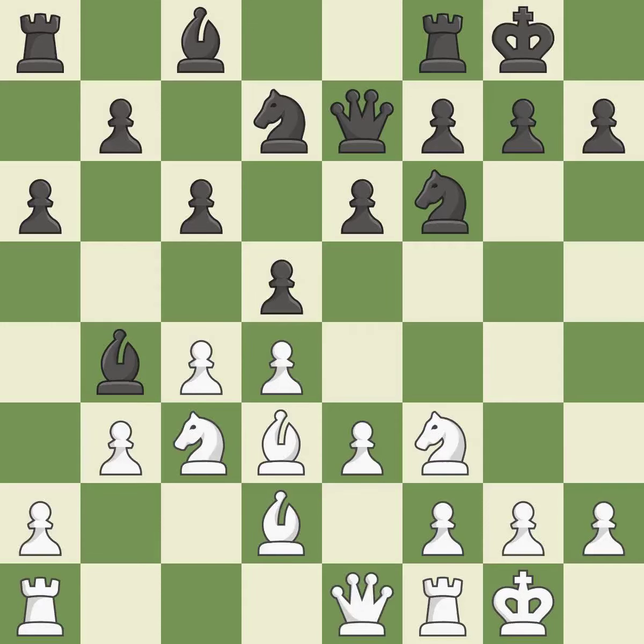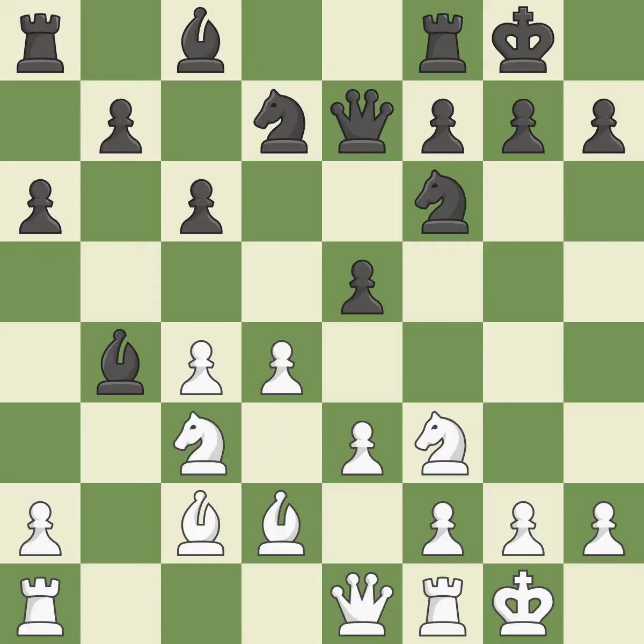This misses an opportunity to connect rooks — it is an inaccuracy. It is a fair deal after all captures. This threatens to reveal an attack on a bishop — it is best. This strikes at the center, countering the opponent's ability to grab space. This threatens to win a knight — it is best. This moves the bishop to a better location, allowing it to control more squares. This stops the opponent from being able to win a knight — it is excellent.